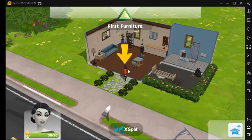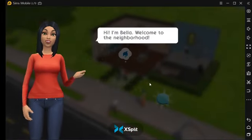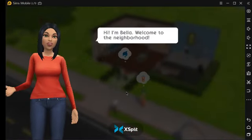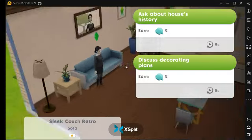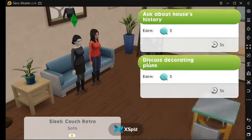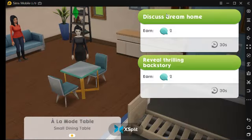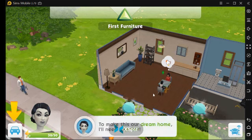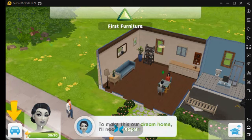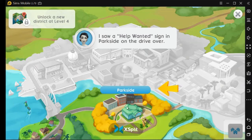This is where you meet Bella Goth basically. Say hello to her — not only can you, you have to, because it's still part of the tutorial. So you can talk with her. Yeah, so this is where you get your first career — you need to go to the city, you go to the back side.